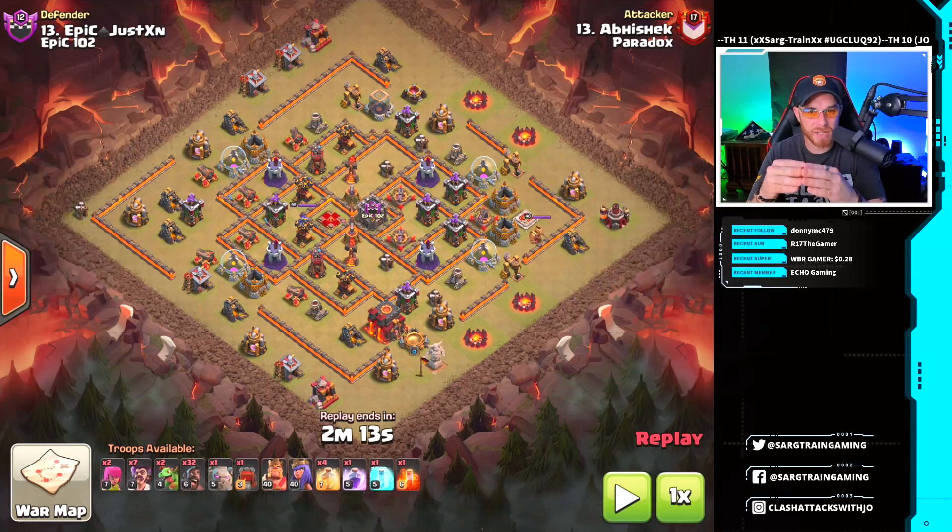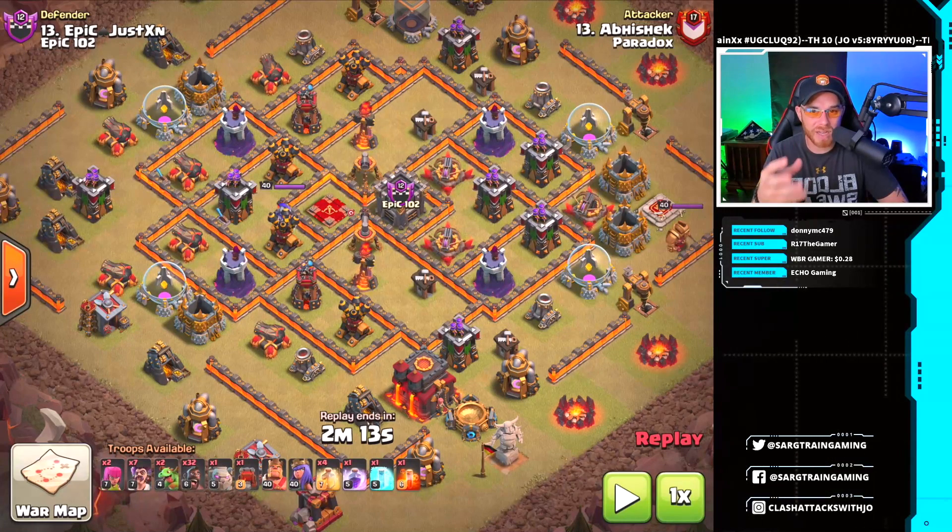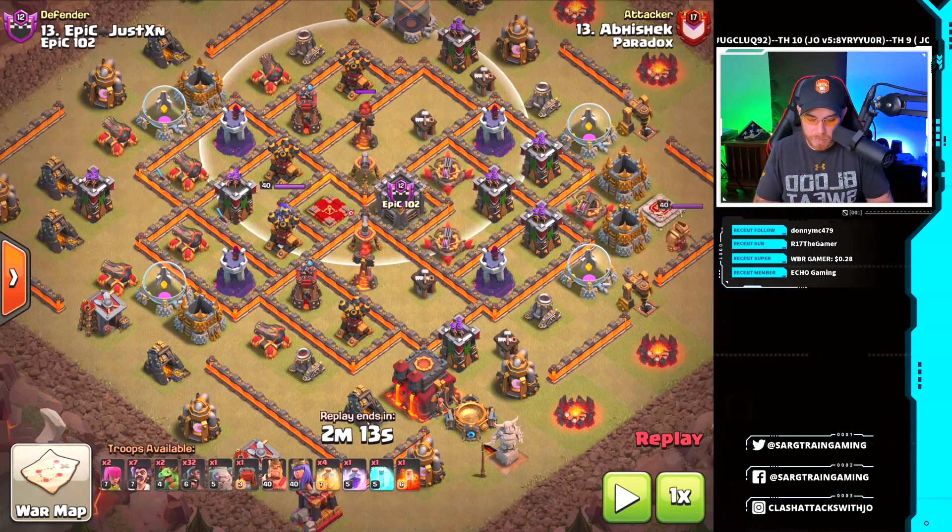You just have to pick an army and get really used to using it. In this situation we have a queen placed in the core of the base and clan castle troops also placed in the core, so we have to plan to get really deep in this base with our kill squad. That's why you're not seeing a queen walk or queen charge here — the queen is placed so deep in the base.